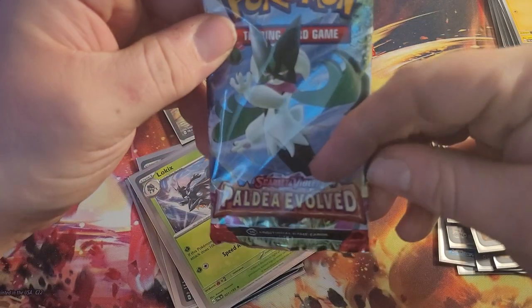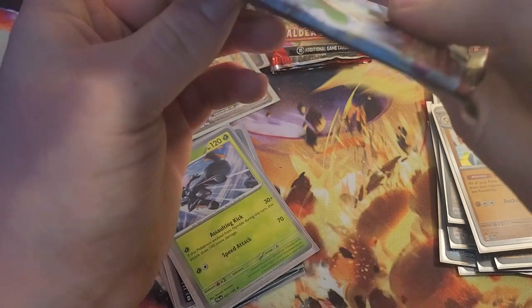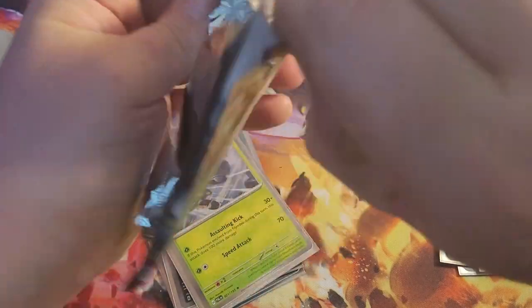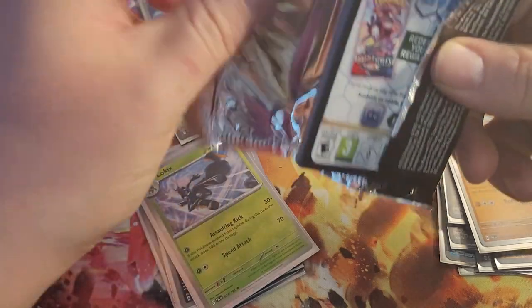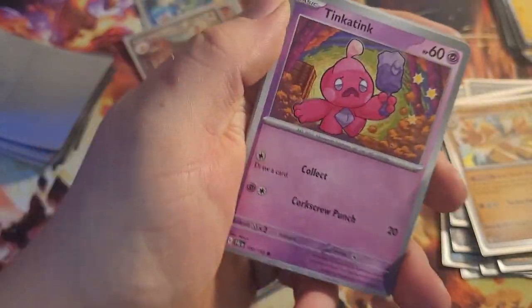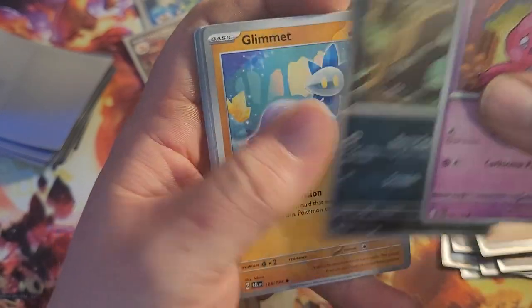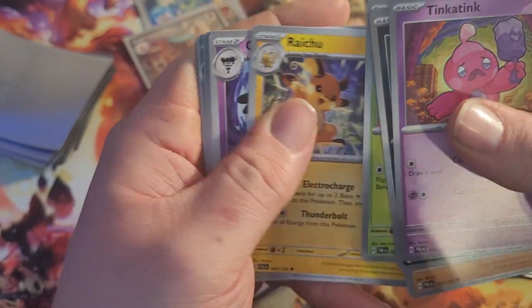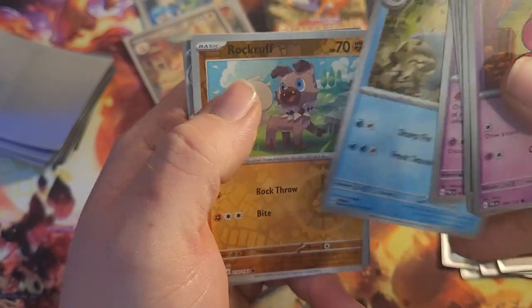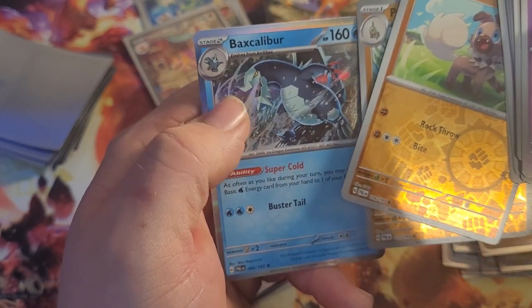And back to the Meoscarada pack. Tinkatink, Shrewdle, Glimmet, Bramblin, Raichu, Gothitelle, Arctibax, Rockruff, Pupitar, and Baxcalibur.